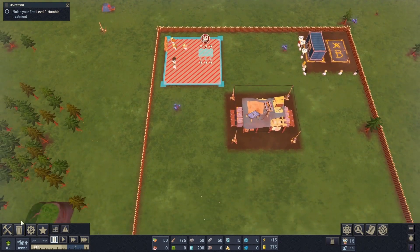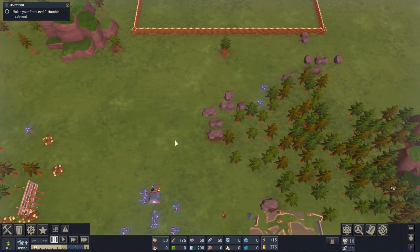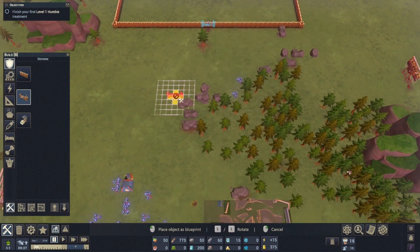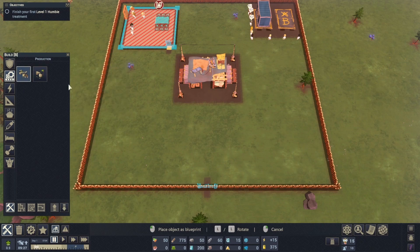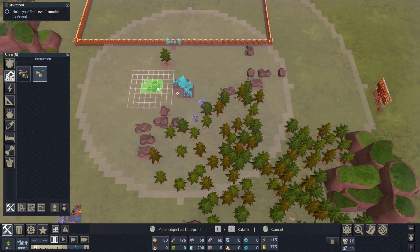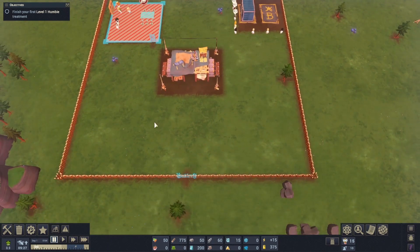We're going to throw a door on the kitchen so they can enter. We'll hold off on building the second building until we have a gate so we can go out and get resources. Let's throw the gate down here since we've got our rocks, berries, and trees nearby. Then we'll do a resource camp right outside the gate, and place a hauling post right next to it. You can rotate buildings with R and rotate the map with Q and E, and move with W, A, S, D.